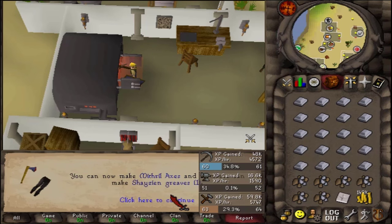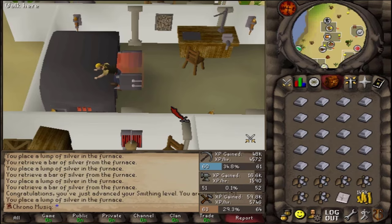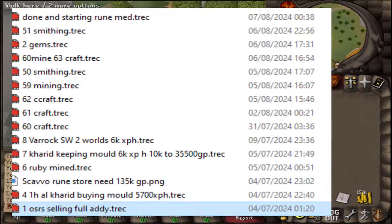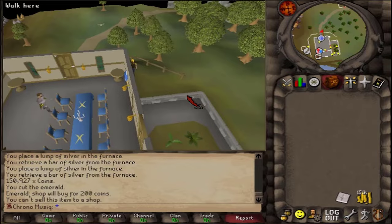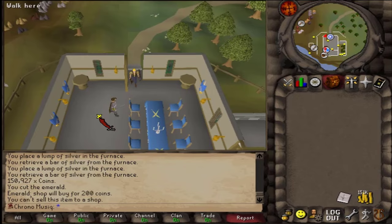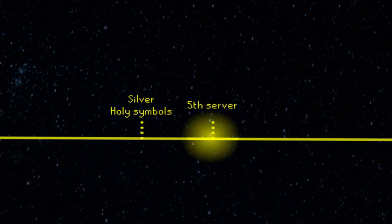51 smithing — that is the mithril axe, new best-in-slot axe! And after exactly one month of mining silver, or approximately 50 hours or so, that is 150,000 GP in the inventory. A little bit overdue, but let's move on to the next game update.